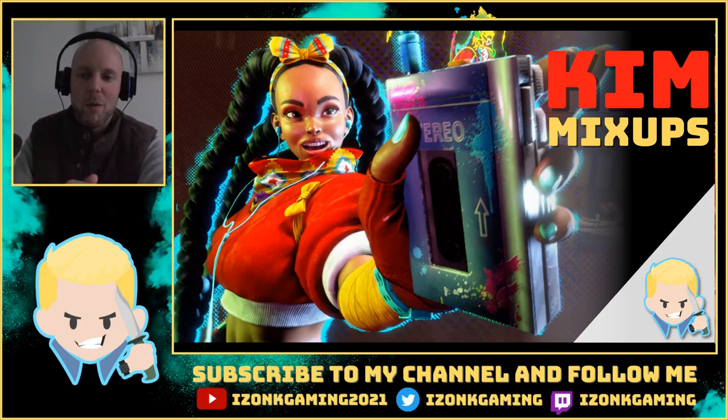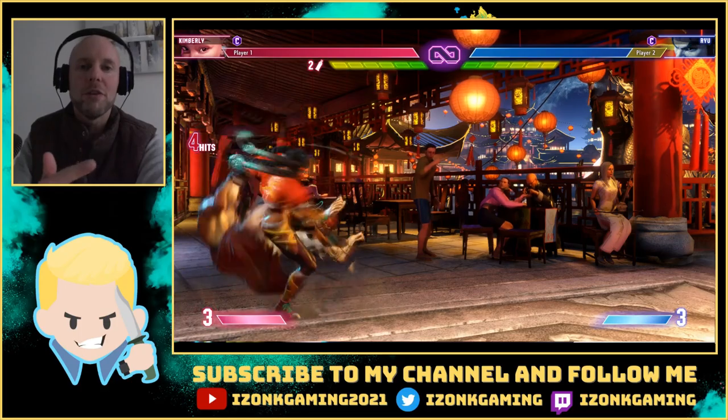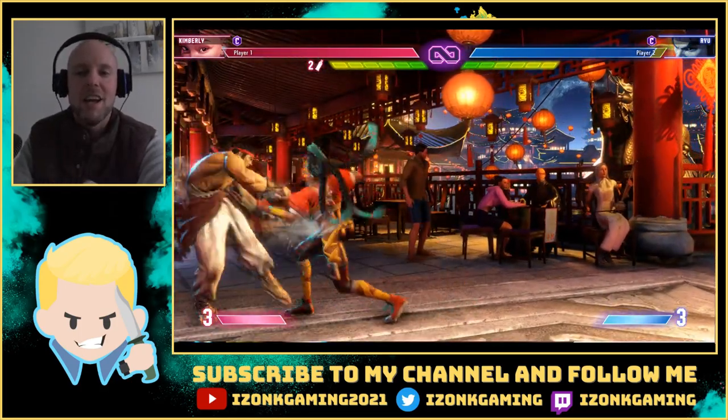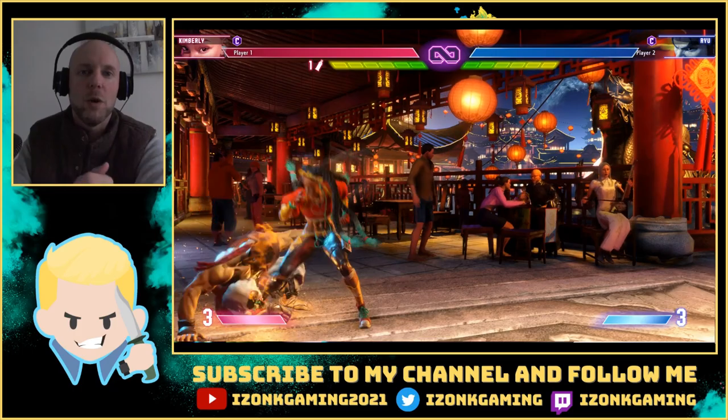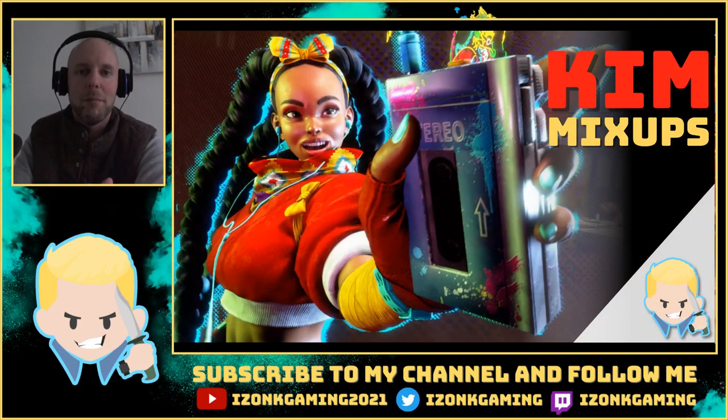Now when Kimberly does the run slide in the corner, she can tack on some more damage by doing the medium tatsu, but if you forsake that medium tatsu and throw out a medium can, it's the perfect frame kill to get into a plus three position in their face while the can is a ticking time bomb behind them.